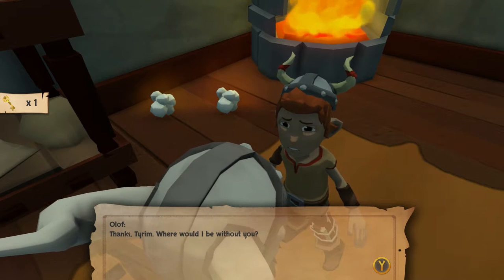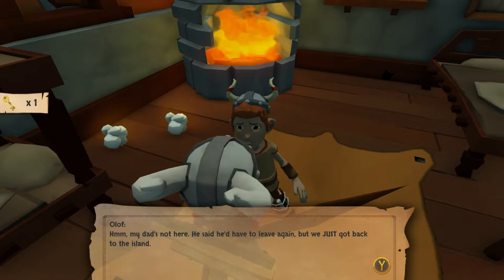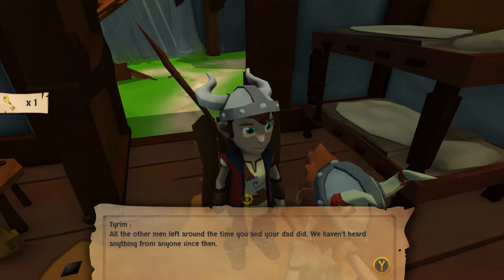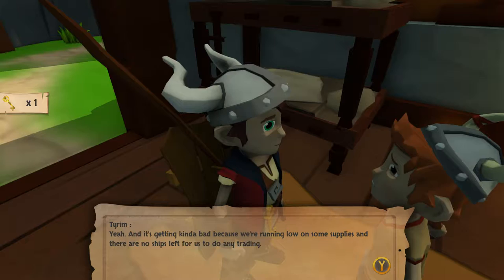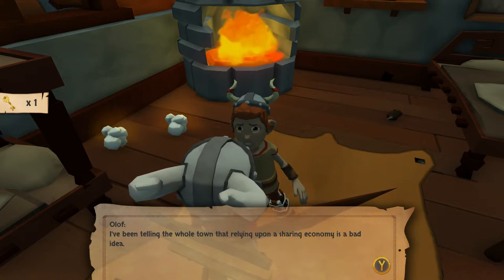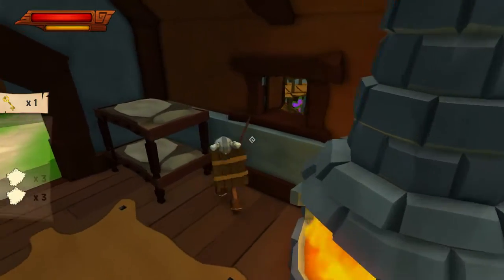Back at his house - notice how his voice has changed because he's still a kid. He mentions his dad isn't here. Back on the island, it seems quiet and empty. All the other men left around the time we and our dad did, and we haven't heard anything from anyone since. They usually leave in groups but never for this long. We're running low on supplies and there are no ships left for trading.